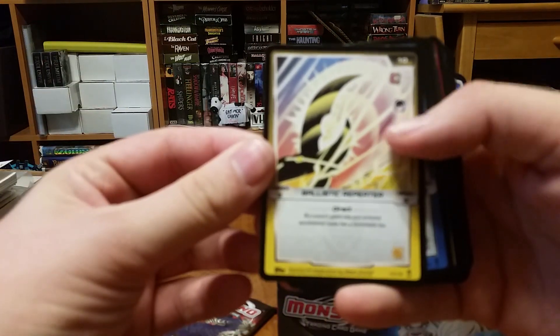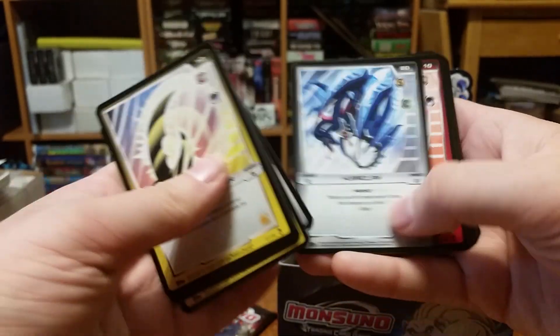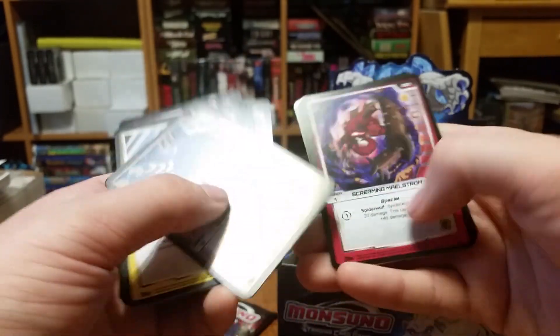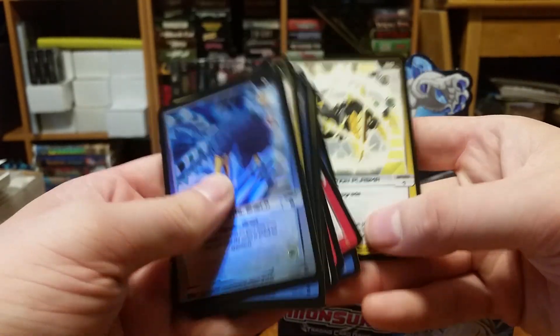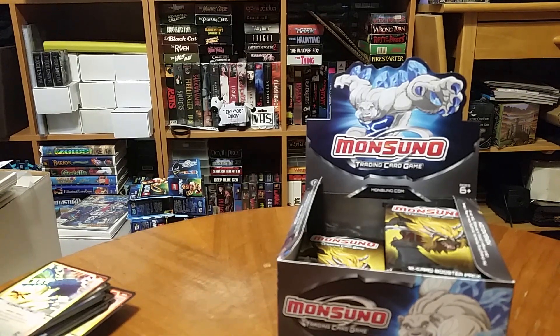Ballistic repeater, omniblades, machete melee, sonic huraclaw, fire blast, lybrax, elemental shields, foil screaming maelstrom, body bullet, Brin's combat, and negation plasma. We're already starting to repeat on some of the more common cards — that's quite a common thing in these packs.